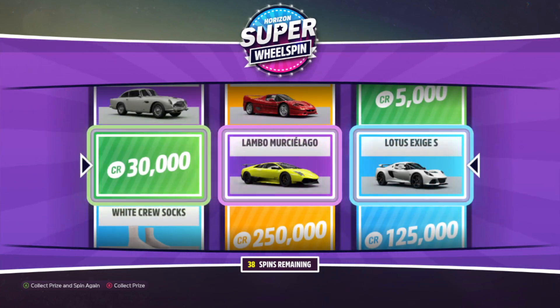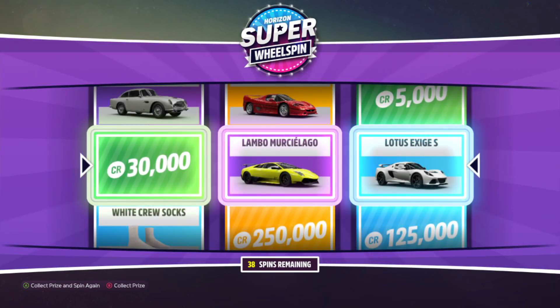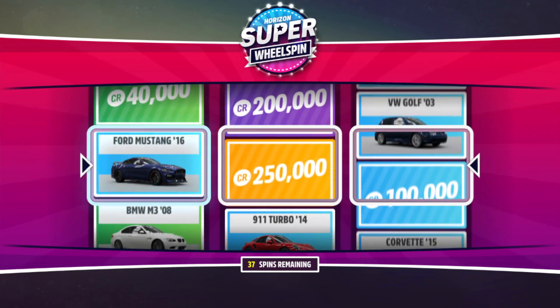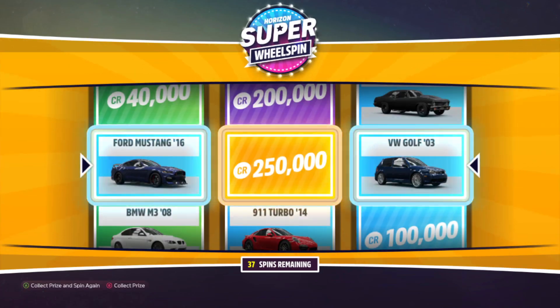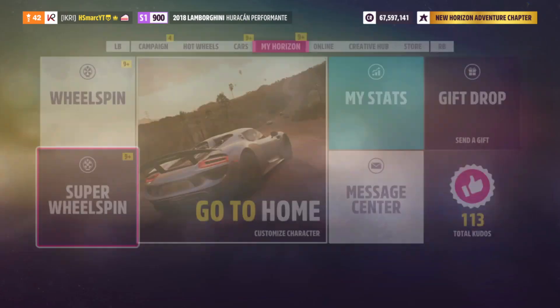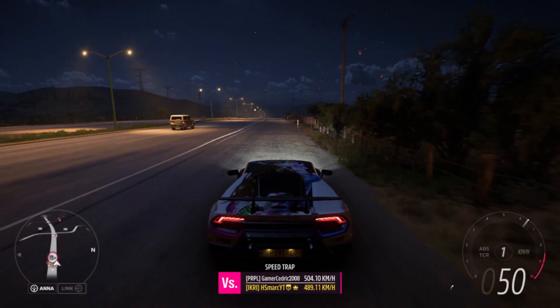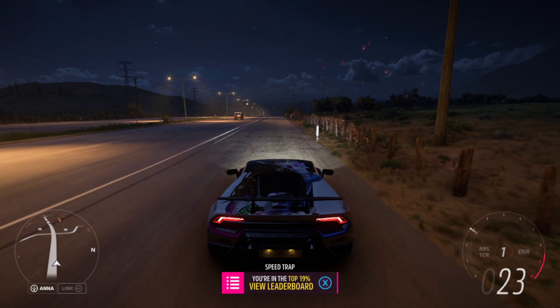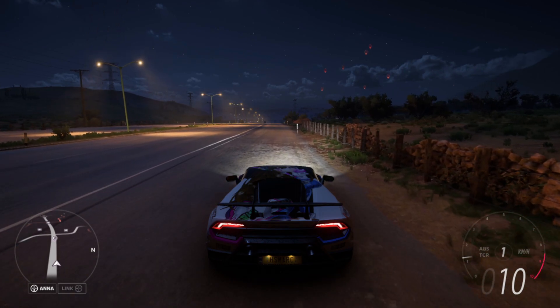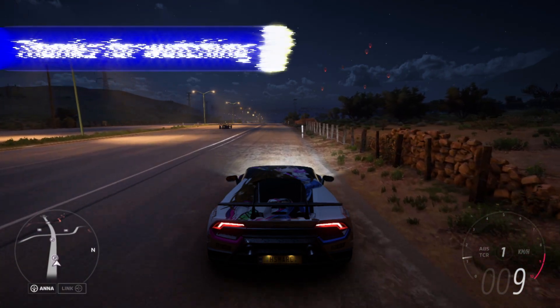Second wheel spin: another Lamborghini Murcielago and a lot of credits. For the final super wheel spin: a Ford Mustang, a Volkswagen Golf 4 from 2003, and 250k credits. Let's collect the prizes. We are finishing off this episode here — thank you very much for tuning in. I hope you enjoyed and I hope to see you again in one of the next videos. Until then, have a great time. Goodbye!